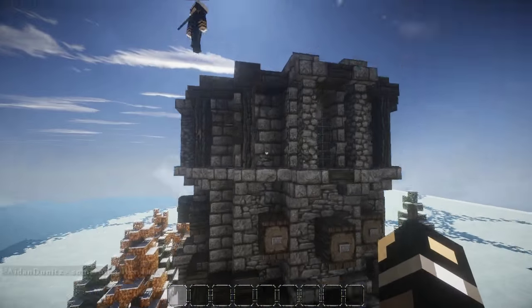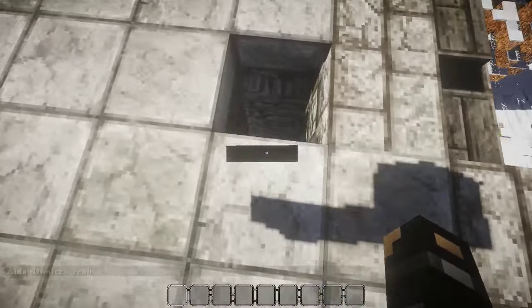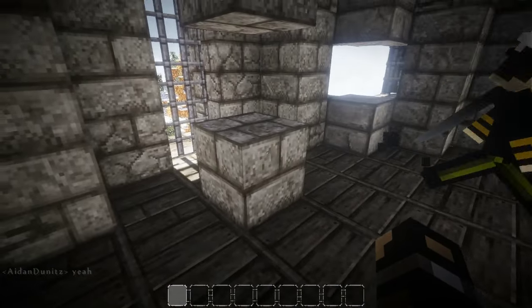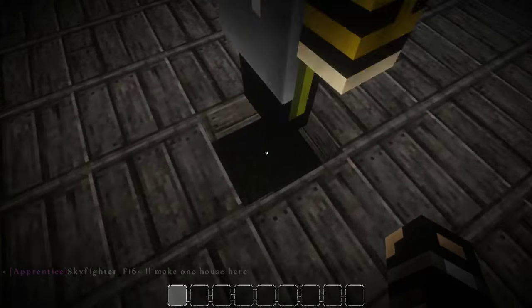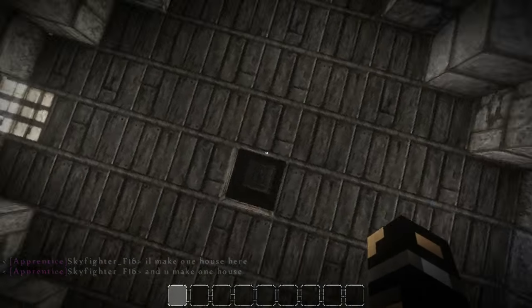And also these cool window things - we're messing around with a couple of windows. I'll show you from the inside. On one side it will be blocked up, and then on the other diagonals you actually have a window. Then when you go down on the floors it's the other way around, so it's kind of alternating.